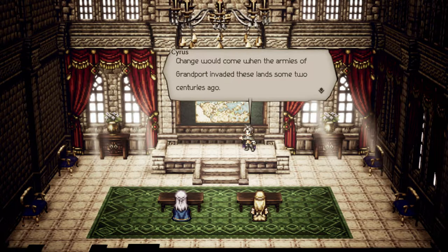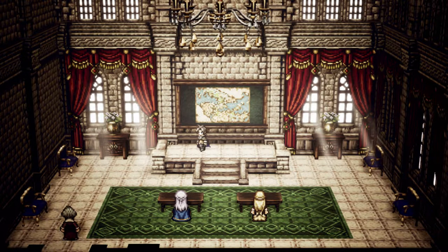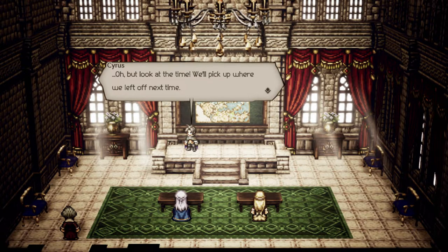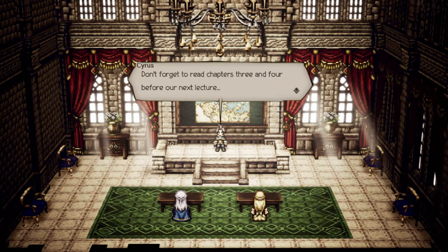Change would come when the armies of Grandport invaded these lands some two centuries ago. At the time, the rulers of Grandport sought to exert their influence over territories inland. Ironically, this compelled the warring tribes to put aside their differences and unite against their common foe. Oh, but look at the time — we'll pick up where we left off next time. Cyrus is pretty cute, I don't know if you've noticed. He's acting like it's a full-blown university lecture hall with like 30 to 50 people in it, but there's two students. It's very weird.